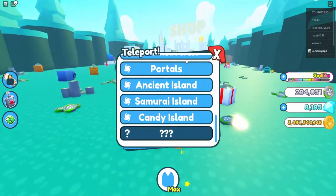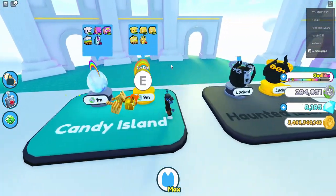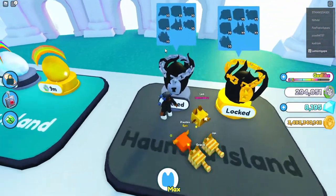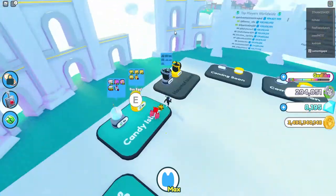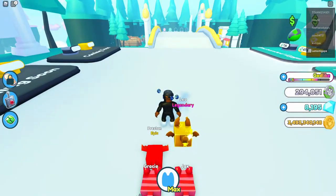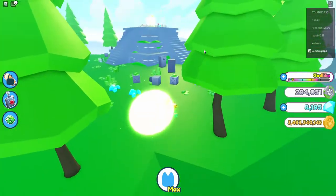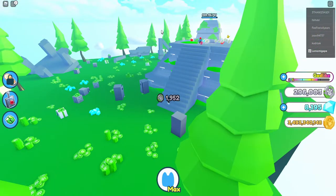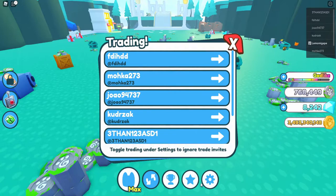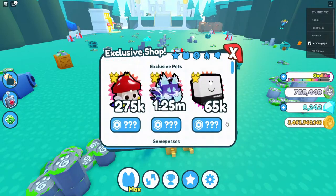Let's check out the egg for the Candy Island. The mythic is in the Haunted egg, which I should hopefully save up for and unlock — that will be awesome. For now, I still think the best way is just grinding by the ancient chests. I haven't really been doing too much AFK grinding on the big chest.